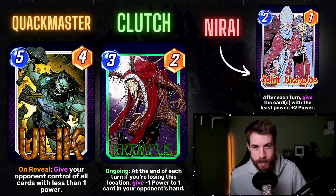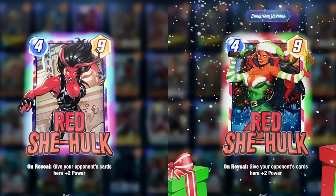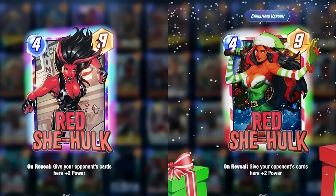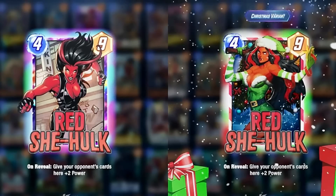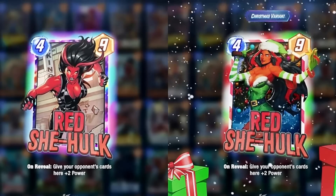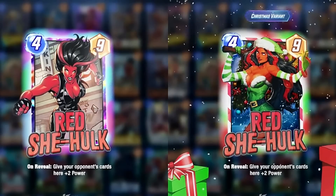These two get a full-screen application because they are so good. First, from Kai, who absolutely crushes it every single week — this is Red She-Hulk, a four-cost nine-power. On reveal, give your opponent's cards here plus two power. Kind of similar to Red Skull but with Hulk's stat line. It's an on-reveal, not ongoing, so maybe your opponent doesn't have any cards there. Look at the Santa variant with the snow and gifts — this guy is so talented. Love it. And the candy cane border — Second Dinner, take notes, we need this next Christmas.